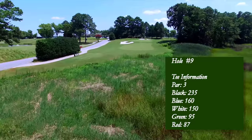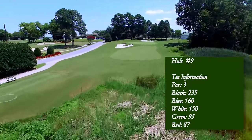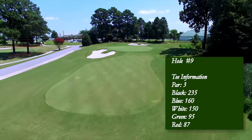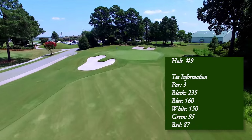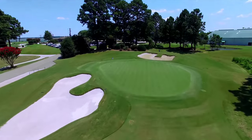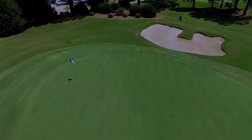The view off of the ninth tee box offers up signature low country scenery including the Nansman River and the Governor Guy Wind Bridge. This uphill par three typically requires an extra club due to the winds coming off of the river. A large bunker protecting the front left portion of the green is sure to get your attention. The bailout to the right leaves players with a most difficult up and down.